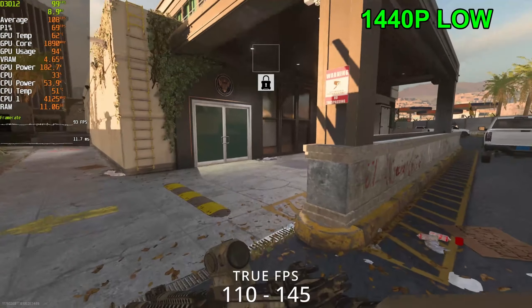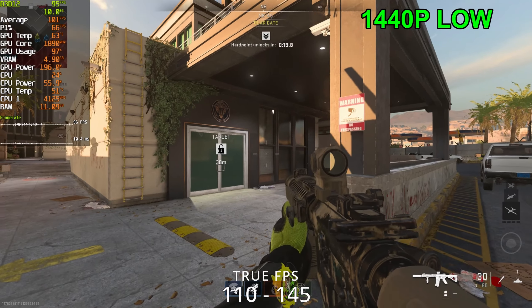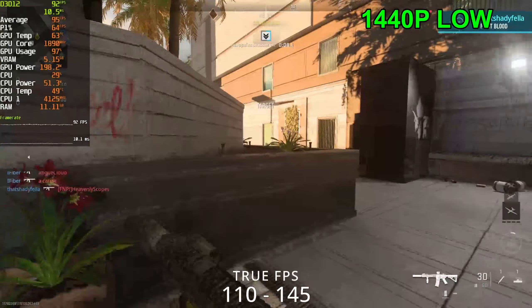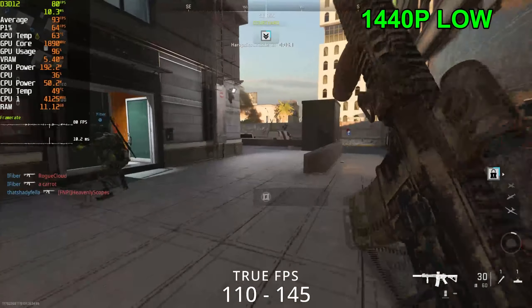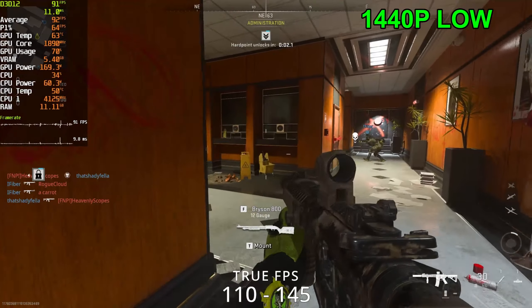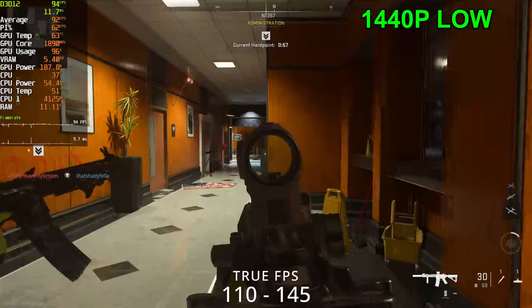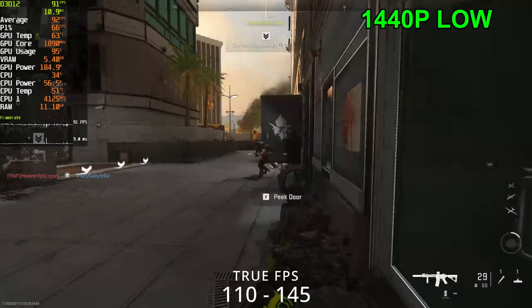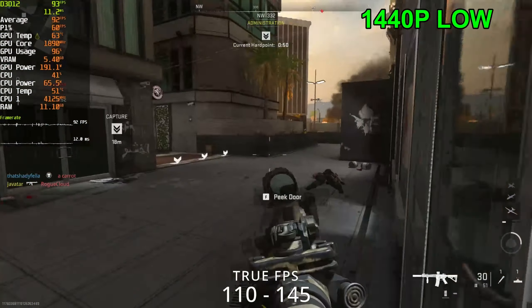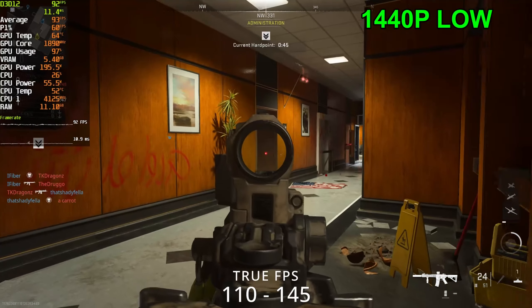Now playing the game at 1440p balanced settings. Let's see what we can get. Now we're below 100 — sitting in the high 80s to the mid 90s — whereas before at lowest we were sitting in the 90s to 110s. We're getting a lot more stutters again. VRAM is back down to 5.4 gigs.